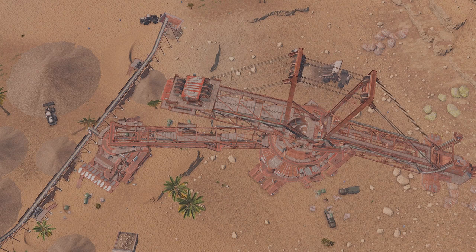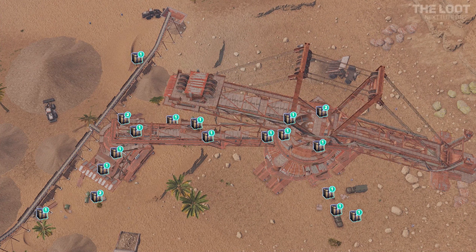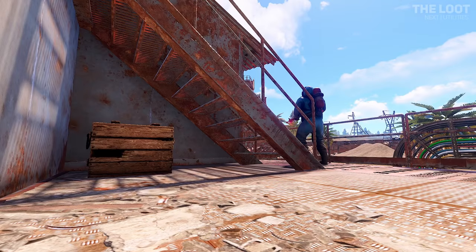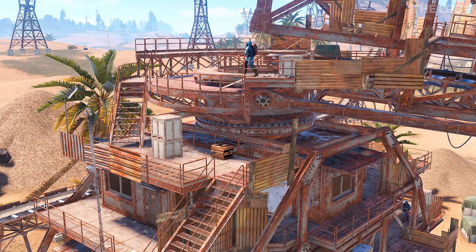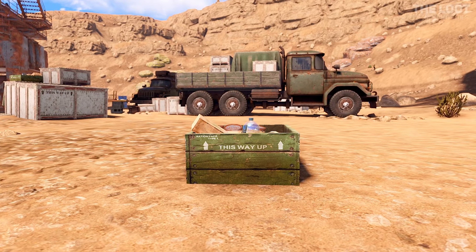Let's have a look at the loot crate spawns with 21 possible primitive, basic or military crate spawns. The spawns for these crates include being within the excavator, under stairs, on top of pallets and boxes, and the top of the building at the end of the excavator. Additionally, normal barrels and food crates can be found around the monument.